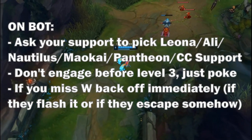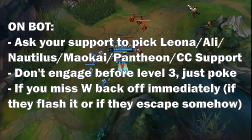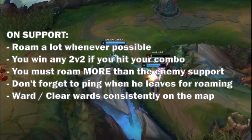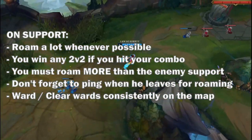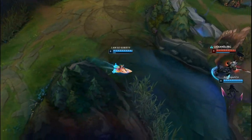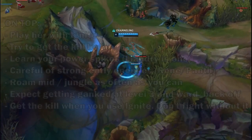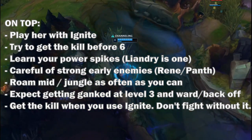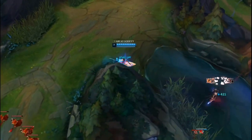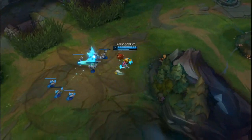If you play Taliyah bot, you'd want to pair her with an engage support such as Leona, Nautilus, Alistar, or Pantheon for easy combo setup. Wait for level 3 and do all-ins. You'd also want to ban Morgana as it kinda shuts you down. If you play her support, you'd want to roam a lot and hit your combo onto the enemy in lane to generate kills. After level 3 you can start moving mid and around the map to help your team or to counter enemy support roams. Remember to switch to the Red Trinket when playing support. If you play her top, you should also play her with Ignite and try to go for the kill pre-level 6 as often as possible. Ban Darius, play aggressive, and roam a lot.